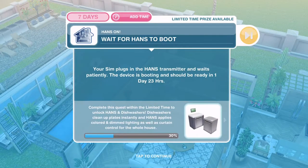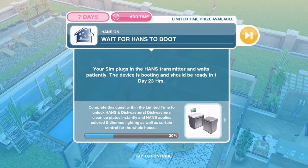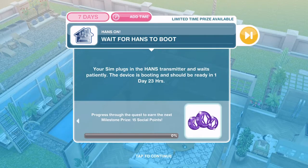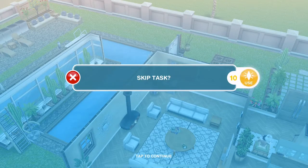We are ready to start the second part of the quest. To start the second part you may have to use 10 LPs to skip. It depends how quickly you did the first part, but you may get a pop-up that says we need to wait for hands to boot. Your SIM plugs in the hands transmitter and waits patiently. The device is booting and should be ready in however long — for me it was one day and 23 hours. Of course you don't have to spend the LP; you can wait until the time has passed, but I'm going to use LP to start it. So let's use 10 LP to skip.